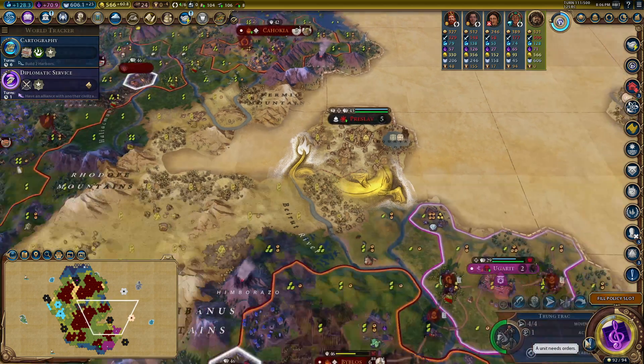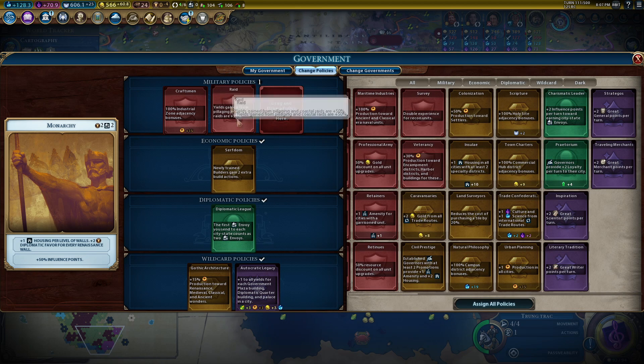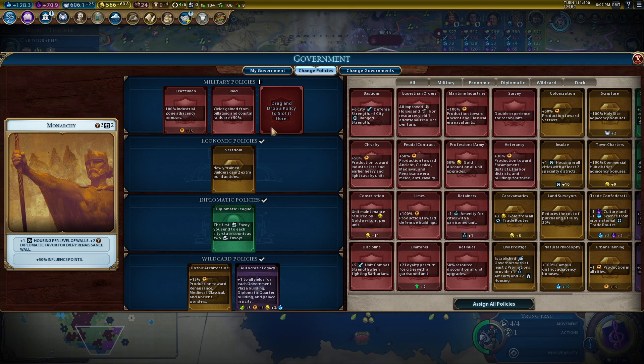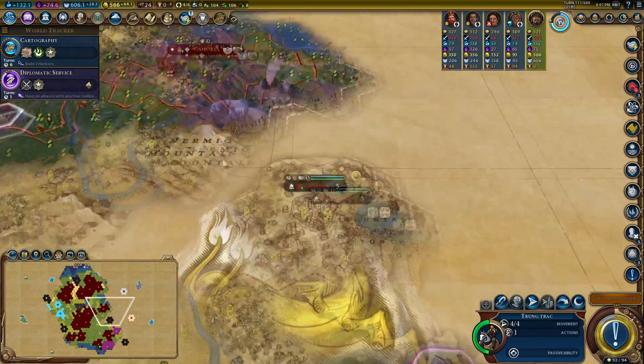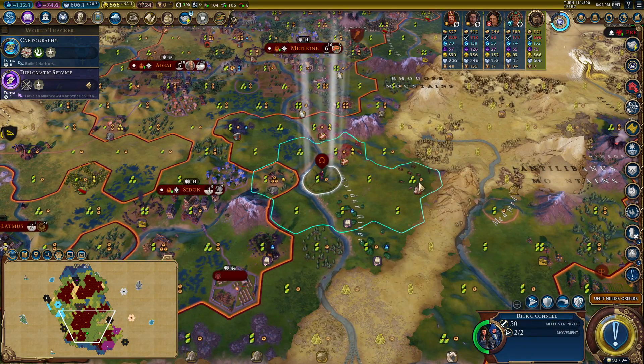Preslav is now mine. It's not giving me full visibility - oh no, I didn't get the policy card in. One counts as two - why did that not work? Oh, it didn't work because I'm missing a card, so it doesn't count. That's such a stupid little bug - I wish it would just retain the policies you had from the last turn before dropping them out. It didn't give me the Diplomatic League card because I had an empty military policy slot because I built the Alhambra that turn.